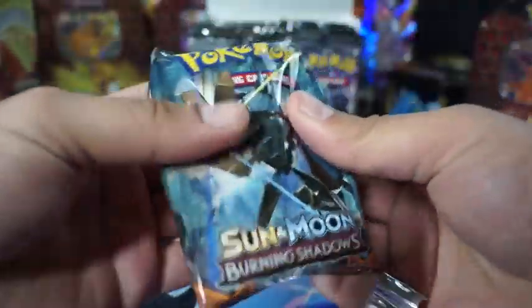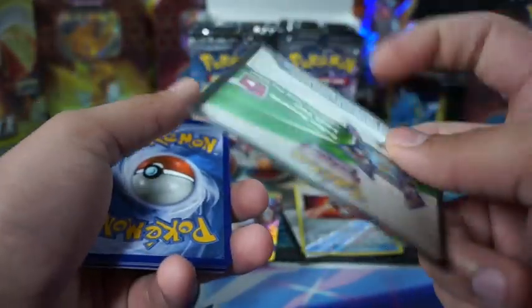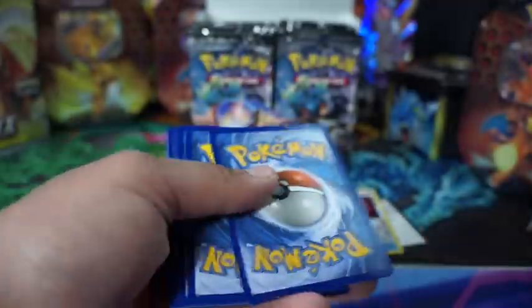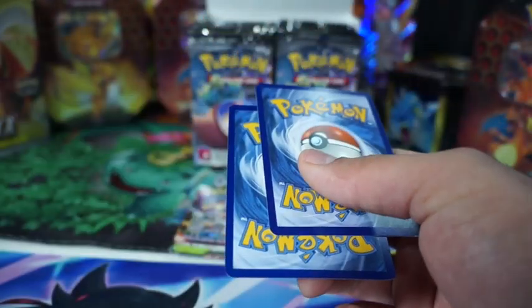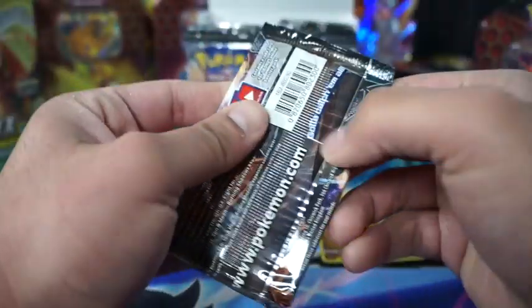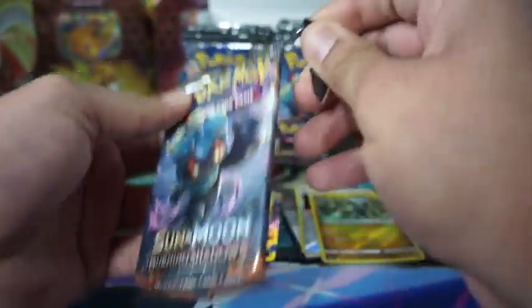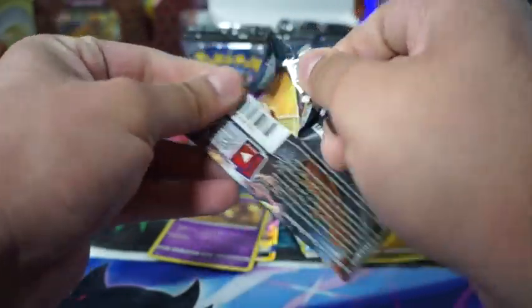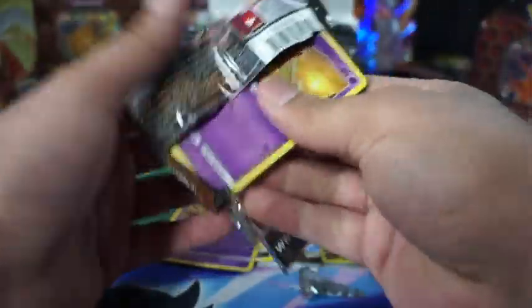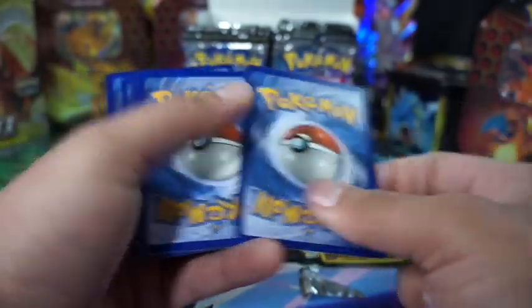Hopefully I get the Charizard — that's all I want. I brought my master set binder with me. I'm trying to finish that master set next, after I open up my Burning Shadows or Hidden Fates. I got enough packs to probably finish it. Those are probably the two closest sets I'll have to being complete.